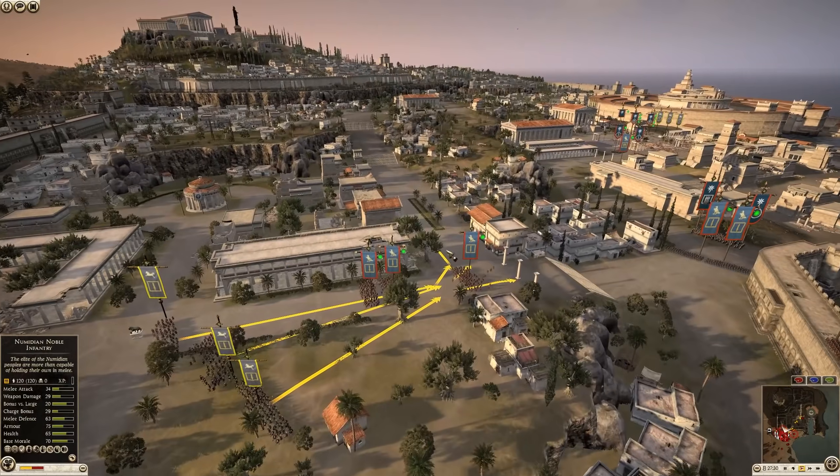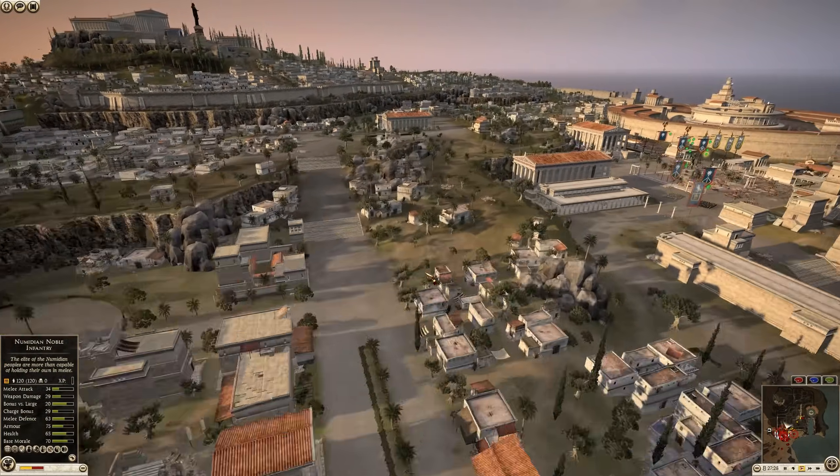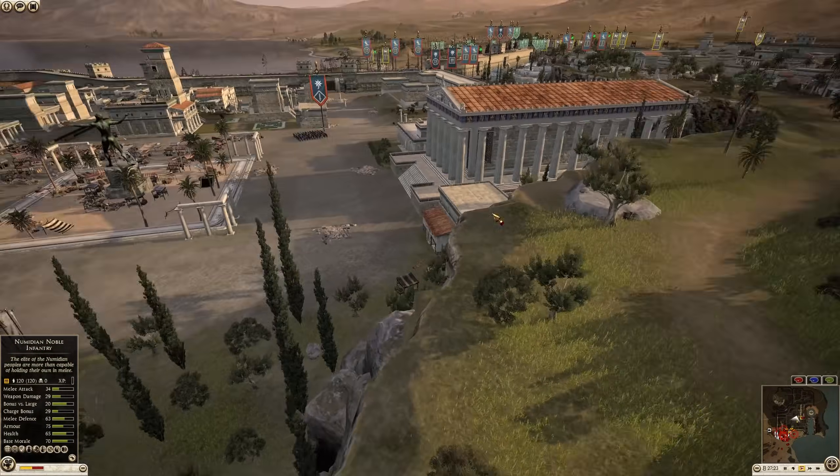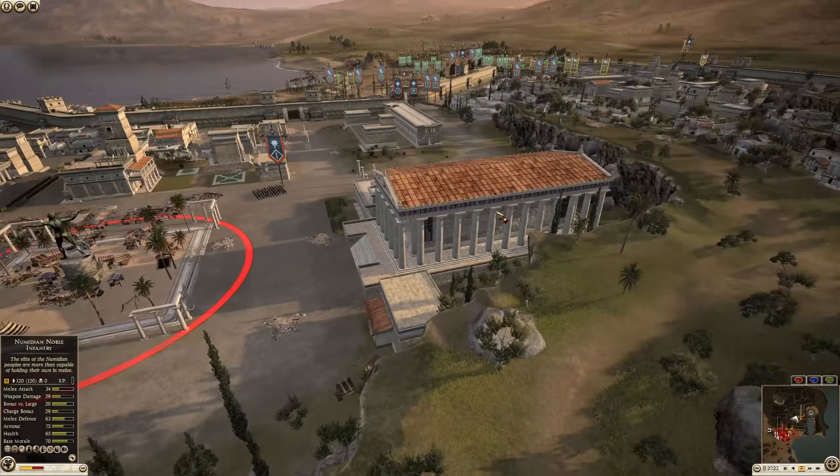Back over here, it looks like Egypt did not like what he saw. I don't know if he was trying to flank around and get behind Massaesyli over here, but instead he's going to fall back, which is probably the best decision he could make.